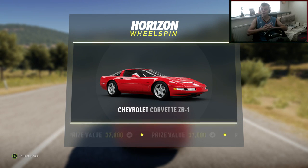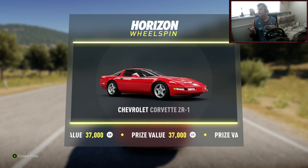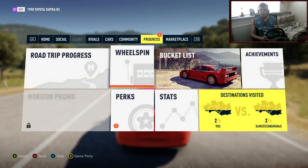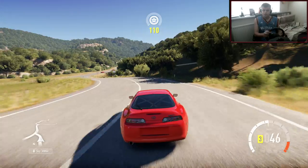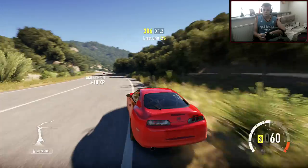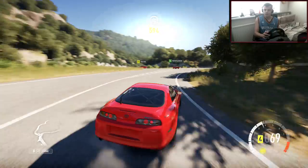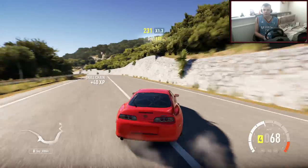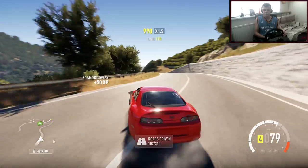So I have one Chevrolet Corvette ZR1. Now we could make that into a drift car - we could do that. Do you guys want to see that drifting? I think I'm running about 690 horsepower in this car. I wanted to put an upgraded twin turbo into it just because it was struggling a little bit, so I put the twin turbo in. It's not struggling since then - it's all over it.